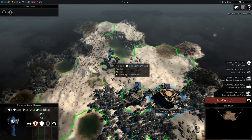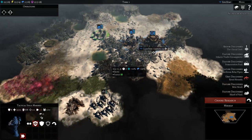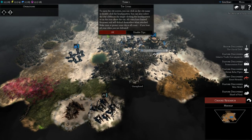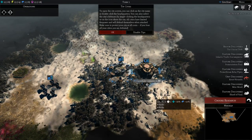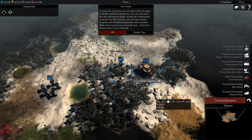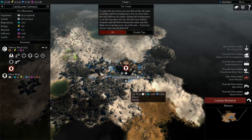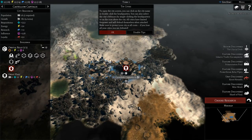If we take this unit, we can basically use it to scout around. Cities: to open the city screen you can click on the city name or double click the headquarters. You can also select the city's defences by single clicking the headquarters or on the icon above the city. All cities have limited firepower and will defend themselves when attacked. Make sure to protect your city at all cost — if you lose all your cities, you are defeated.